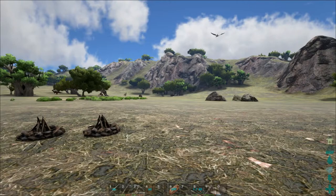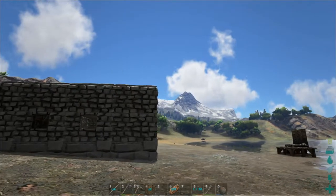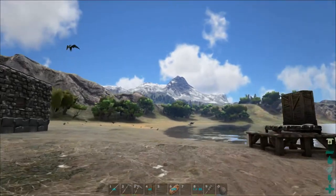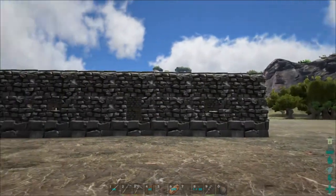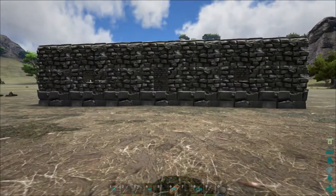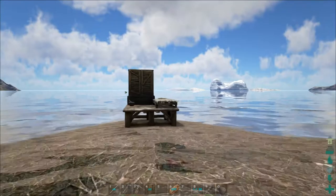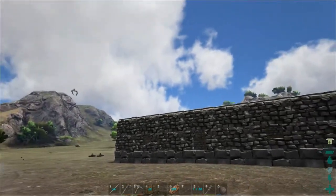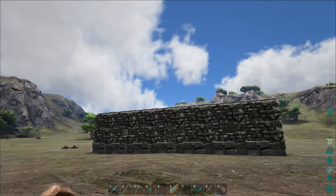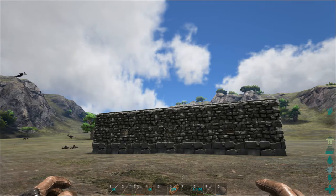For now I'll just continue building the top of this building, and that will be it for this episode. Next episode I'm hoping to tame one of the dinosaurs in the area — maybe get a flying creature like a Pteranodon so I can go around and look for metal and drops. I hope you liked this video! If you did, feel free to hit the thumbs up button. Post a comment if you want me to build a pyramid structure. And if you're a fan of these videos, please feel free to subscribe to the Let's Talk Gaming channel. I hope to see you and talk to you in the next episode of these ARK Survival Evolved videos. I'll see you then — have fun and stay safe. Bye!